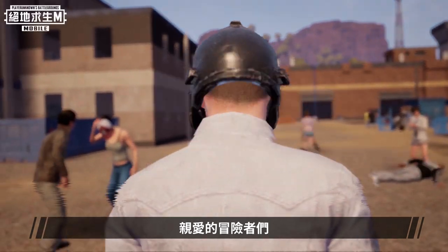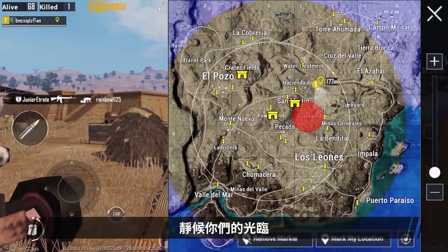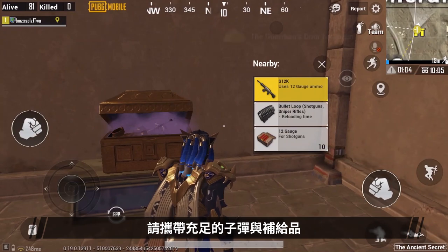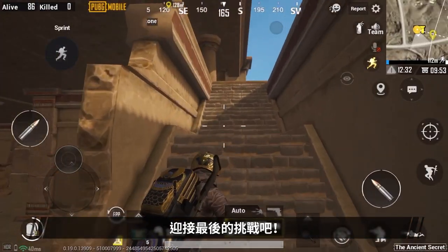Hello, Adventurers! Three ancient ruins will appear in the desert. Go ahead and explore them. Make sure you're stocked up on bullets and supplies. Go to any of the three ruins and make it to the final challenge.